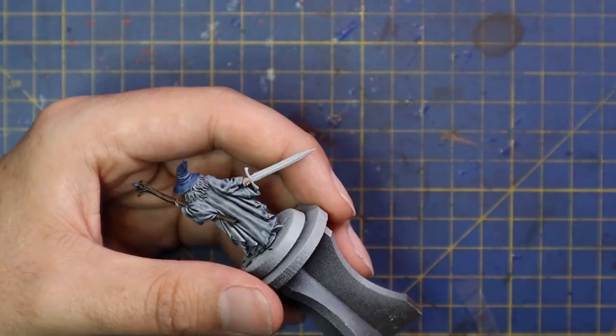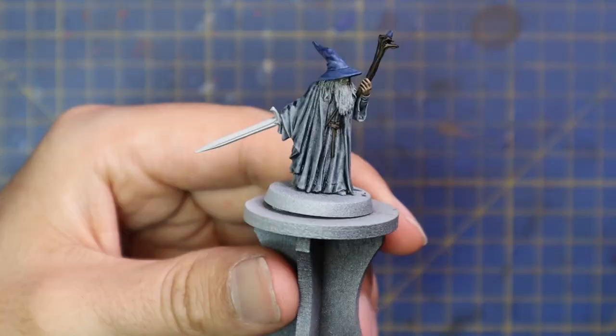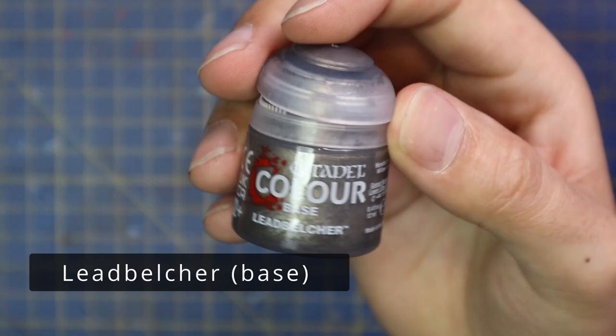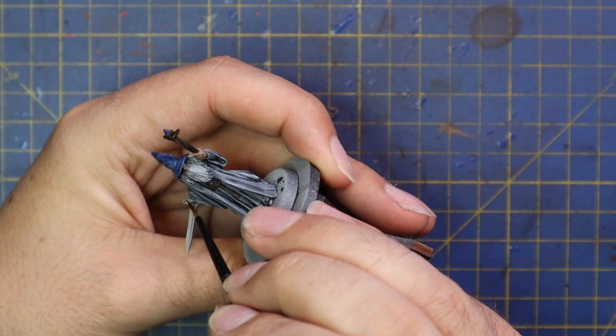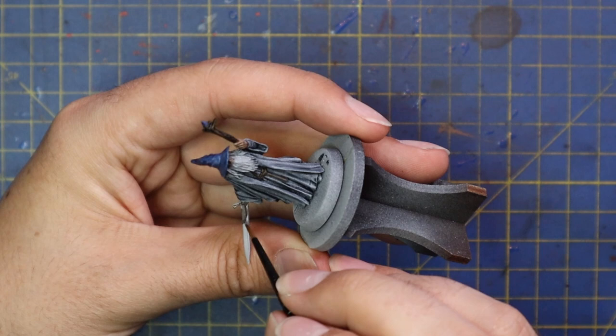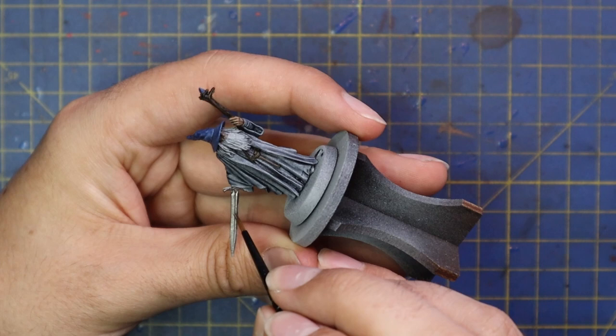From here it's on to Leadbelcher — that's for the rest of the sword, and you can get a little bit of his buckle on his belt at the front, but the majority of it is for his sword. Hilt, pommel, and blade are silver. Not a lot of gold on his sword. I like starting with darker metallic tones — it's easier to layer up later on.